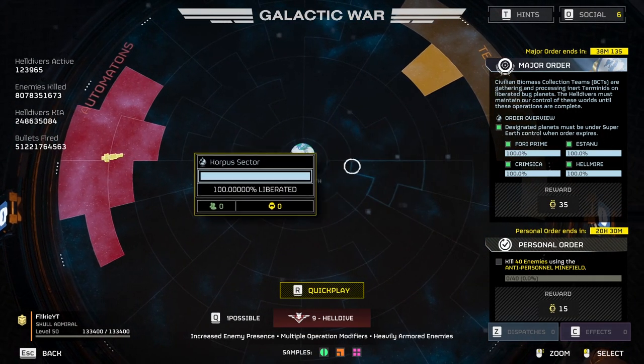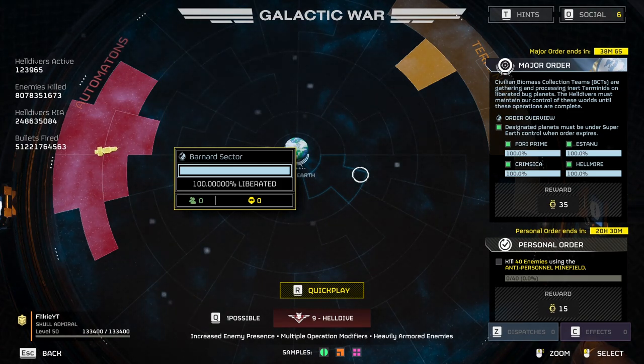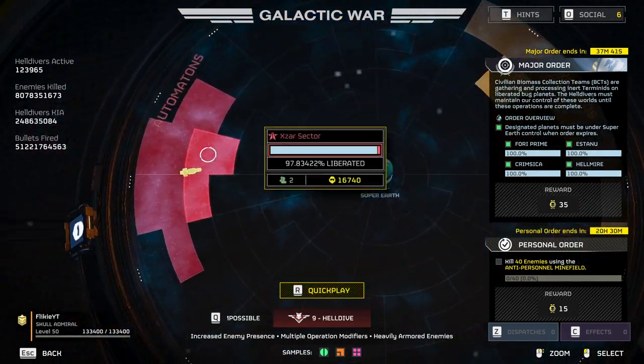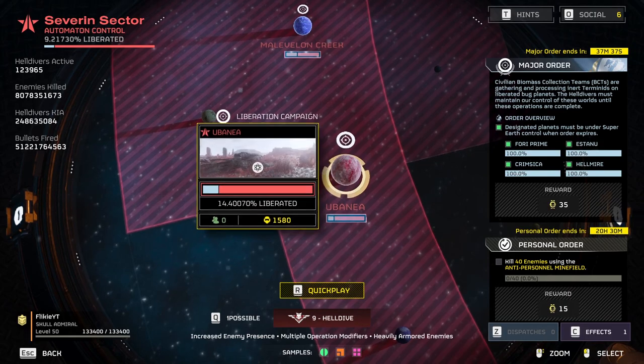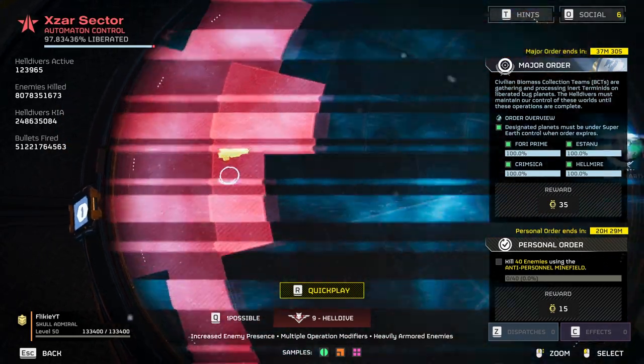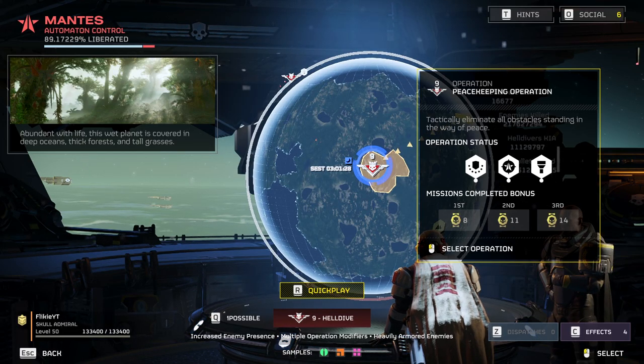The galactic war is a system shared with fellow Helldivers all across the globe. Every three days or so, we get major orders from Super Earth High Command, which you can see on the top right of your screen. You also have a daily personal order on the bottom right — it's a good way to get extra medals and basically your daily quest for extra rewards. There is also the liberation status — the percentage bar under certain planets. The enemy factions are trying to push on our territories, and what we do is push them back by upping our liberation status. To contribute to the war effort, your squad should finish operations, which are chain missions that, when done, give extra rewards while also contributing to the planet's liberation status.